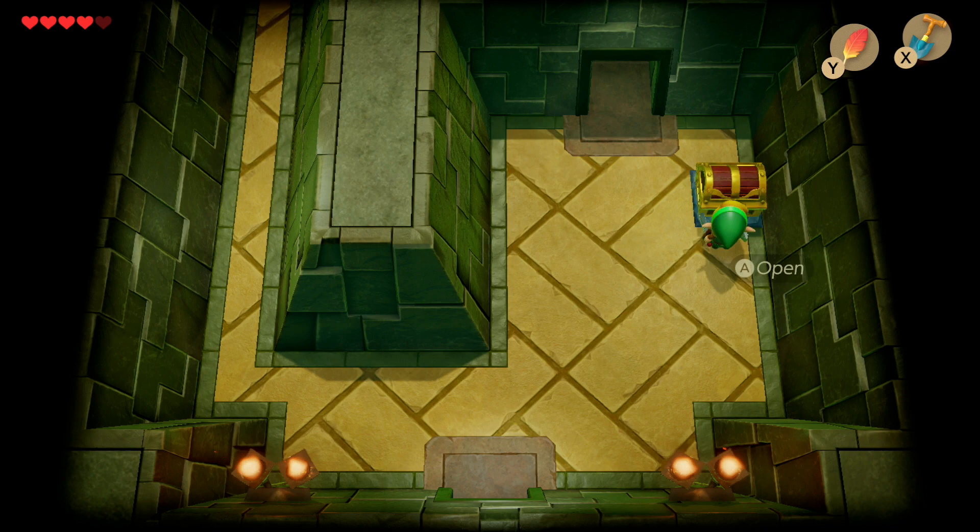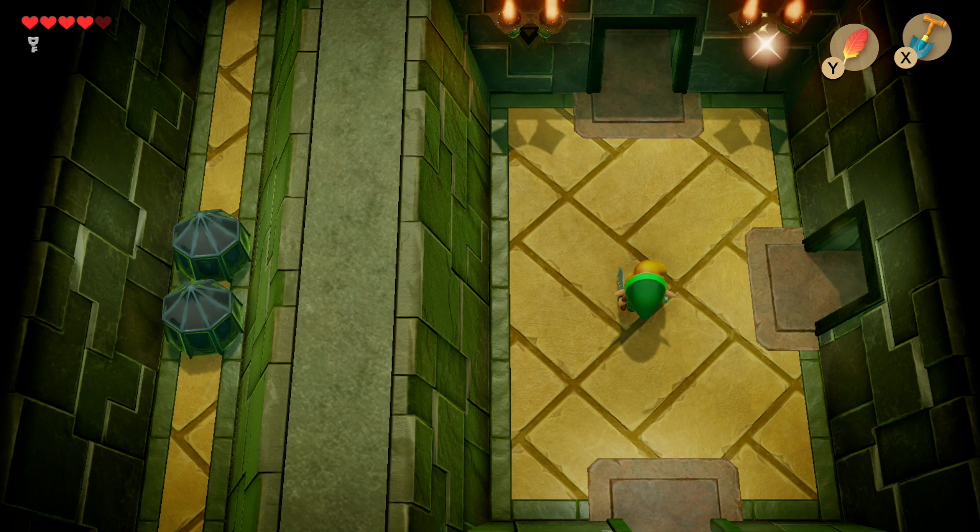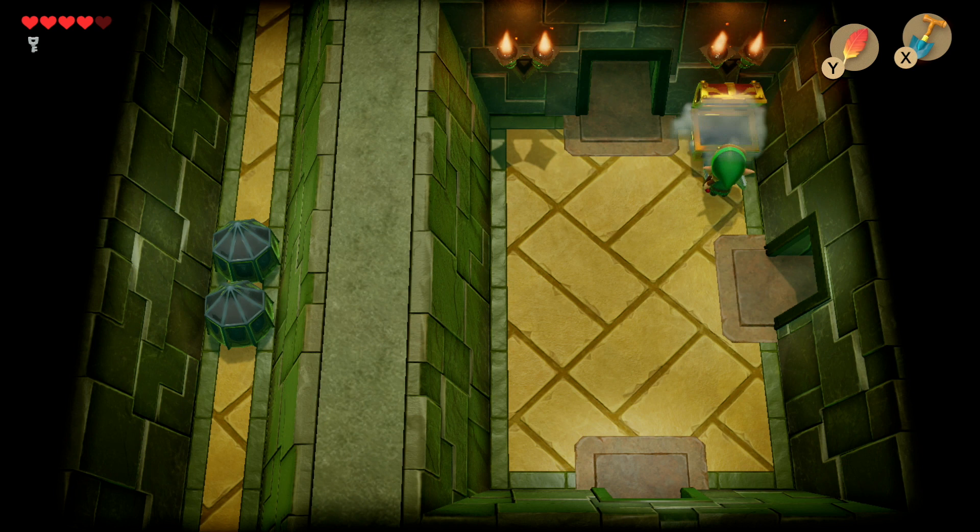Head into the next room where you'll be met with four green voles. Take them out and you'll get another treasure chest, but watch out — this one is a decoy, there's no treasure in it. Take out the remaining green vole and continue into the next room.